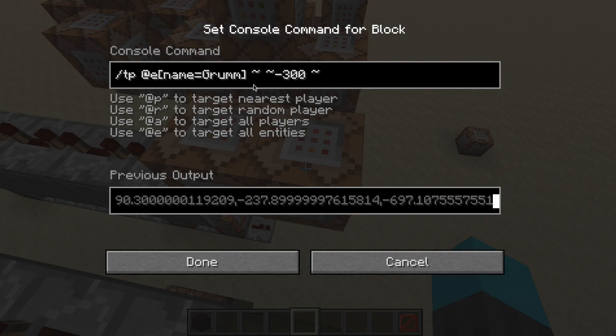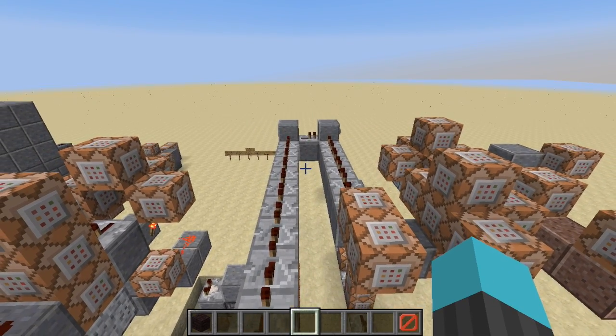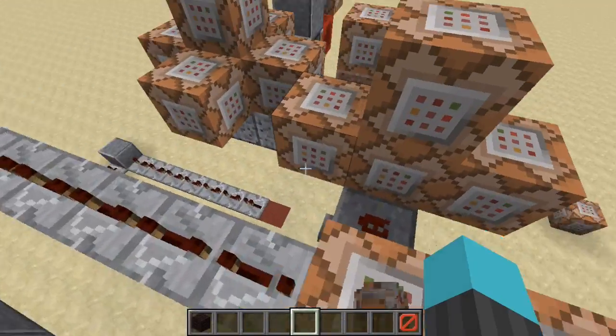Then we kill all the 'Grum' entities — or really just teleport them away — so we don't get the death animation. This effectively switches all the upside-down spiders with right-side-up ones riding chickens.